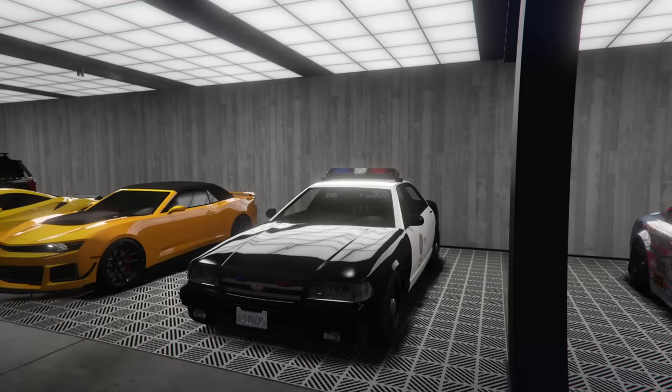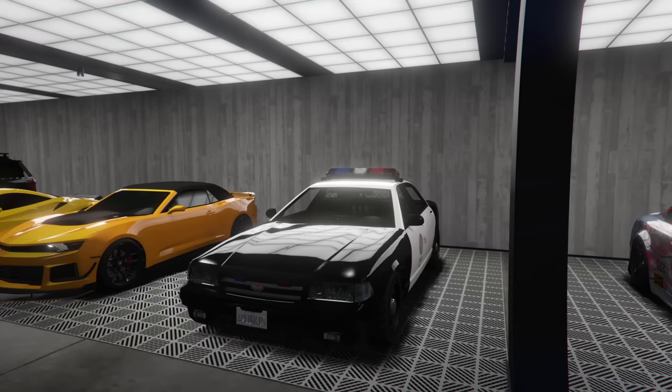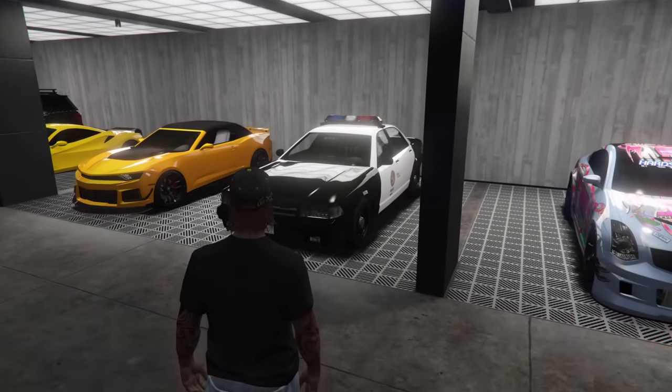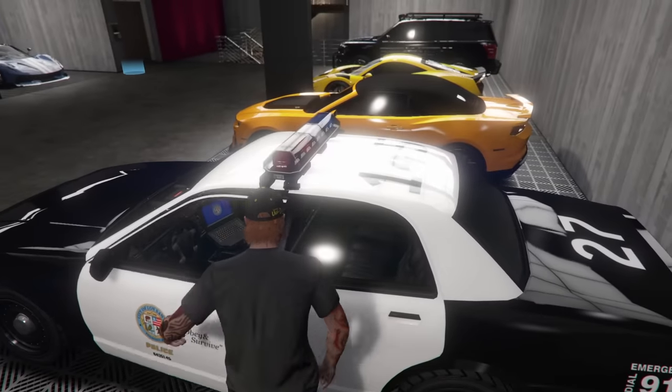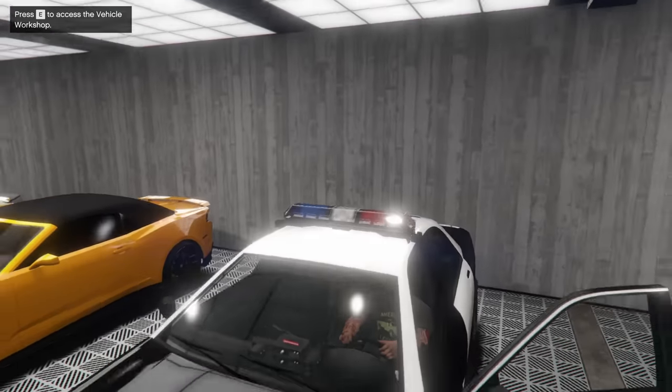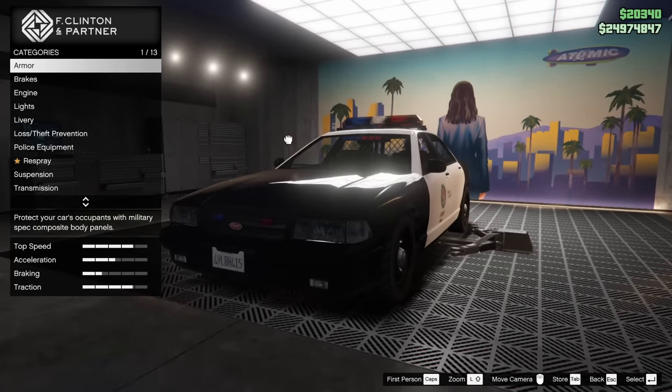Hey boys, it's Harm None. Today we're going to be customizing the Vapid Stainer LE Cruiser in Grand Theft Auto Online. I just unlocked this because I just finally got done with the start of the salvage yard business, which I am going to be making a video on very soon. I figured I would customize this car because I have heard that it has some crazy customization — stuff that I wouldn't have thought this car would ever have.